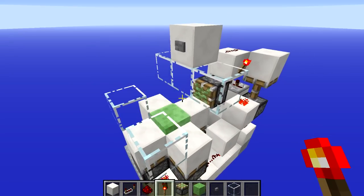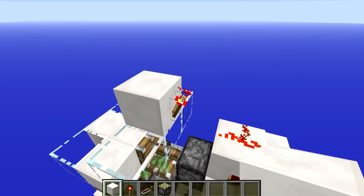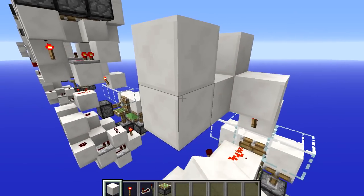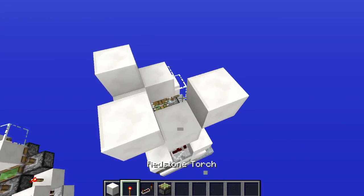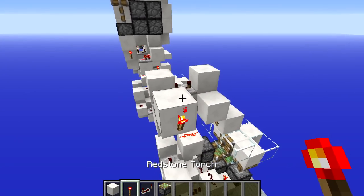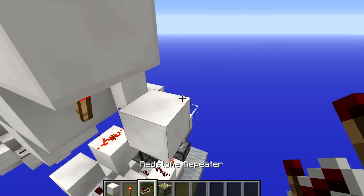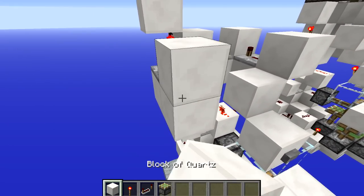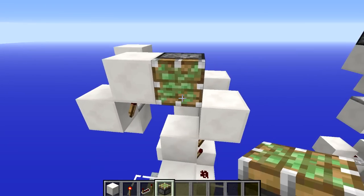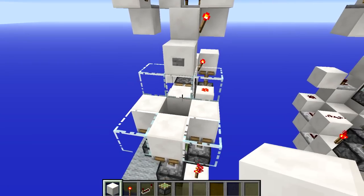Now we'll build the block that extends from the wall to catch the player after they've jumped upwards. Put a block above here, a redstone torch, and another block. Place two repeaters both on the fourth setting to add delay as the signal wraps around. Put a torch here, a block above it, a block to the side, one below, then remove it to place a repeater on default setting. In front of it, a block with a torch on the side, a block above that, then a sticky piston facing forward with a block in front. Now when you press the button, after the bottom activates, the top piston will extend.